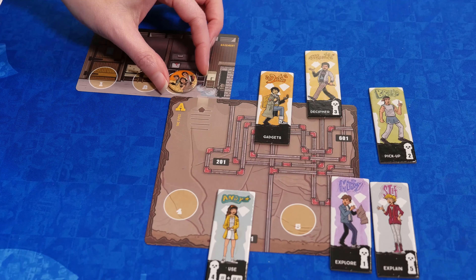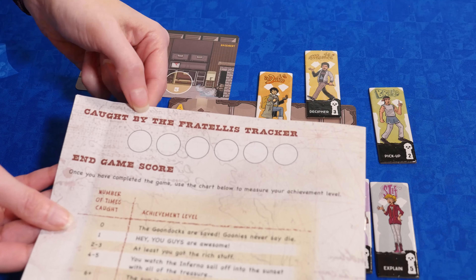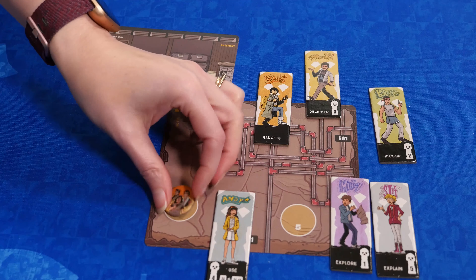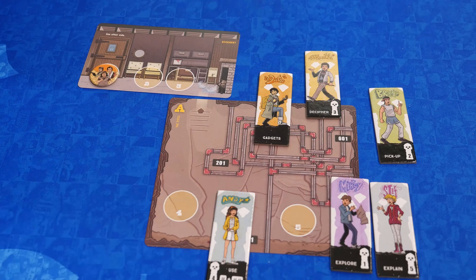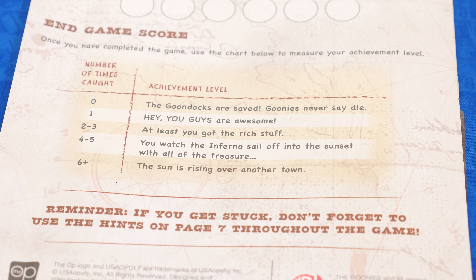If you're familiar with the movie, you know that the crime family the Fratellis are chasing after the kids. In this game, you're trying to stay ahead of them. Incorrectly solving a puzzle will sometimes penalize you by moving them forward. You also have to move them if the code you look up isn't in a journal, but there are also regular actions that cause them to move — it's not always because you've done something wrong. If the Fratellis move onto a tile with one or more of your characters and you can't continue forward, you've been caught. Mark a space on the caught-by-the-Fratellis tracker on the back of the rulebook, then place the Fratellis on the first space in the previous room. Getting caught isn't great, but it doesn't end your game — it just affects your score.